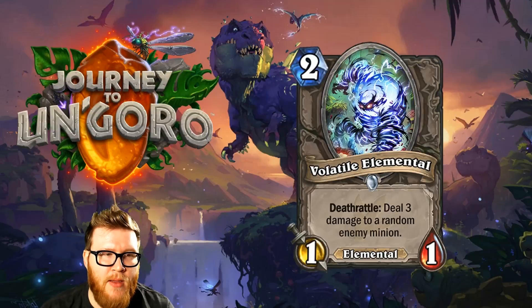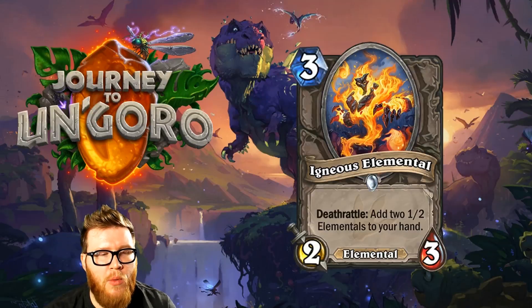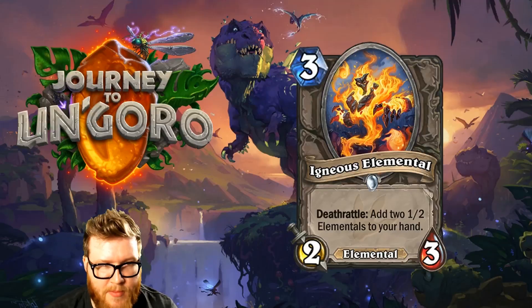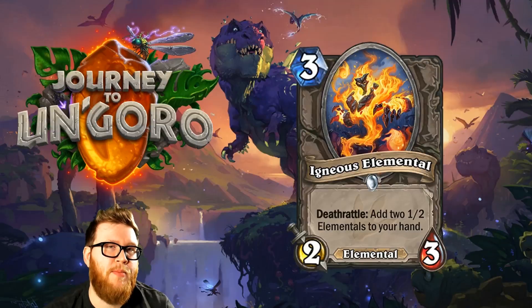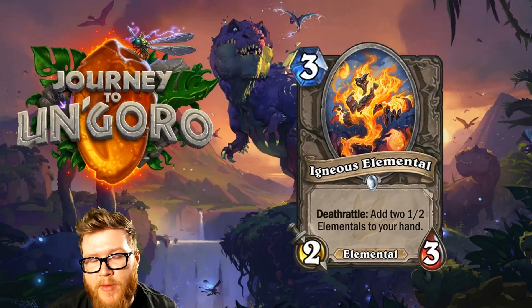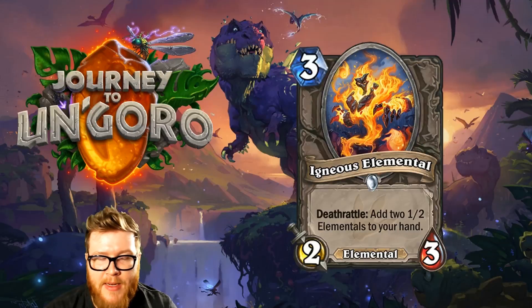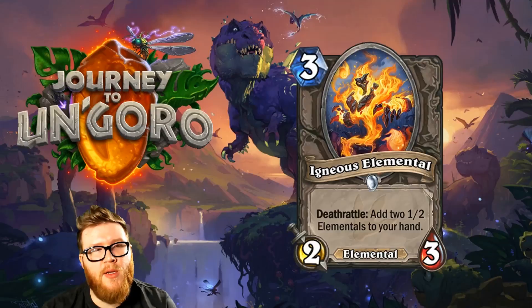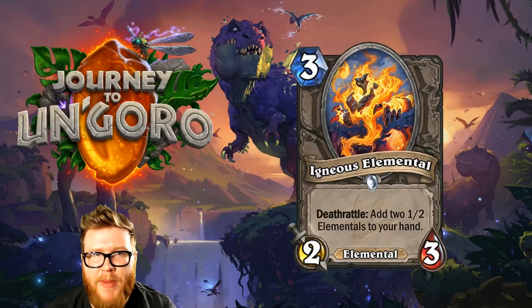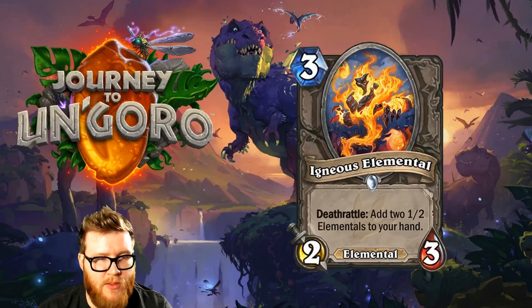Moving on to Igneous Elemental — I'm almost done, only a couple cards left. Igneous Elemental is a new 3-mana 2-3 Elemental with a Deathrattle: Add two 1-2 Elementals to your hand. I like this one. It's an important piece for Elemental decks — you need low-cost Elementals to squeeze into turns and activate future Elemental synergies. This is both cheap itself at 3 mana with a reasonable body, and the Deathrattle gives you two additional 1-mana Elementals to work with. There's a lot of flexibility. It'll help keep your Elemental turns rolling more consistently.